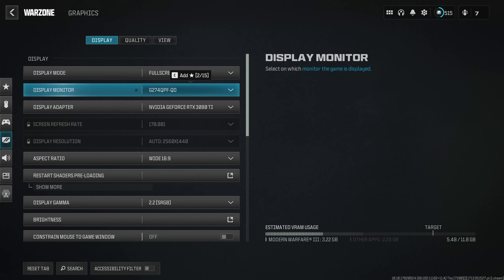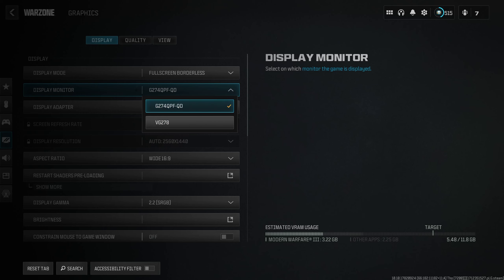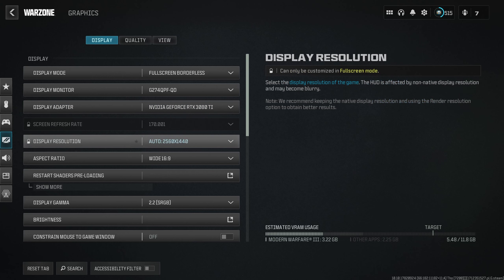In Display Monitor, this is where you pick your screen. I have two screens and this G.274 QPFQD is my main MSI gaming screen. Play Adapted is where you pick your graphics card — it should be automatically selected. For Screen Refresh Rate, if you're in Fullscreen Exclusive, set this to the highest value. Display Resolution should be set to either automatic or your native resolution.